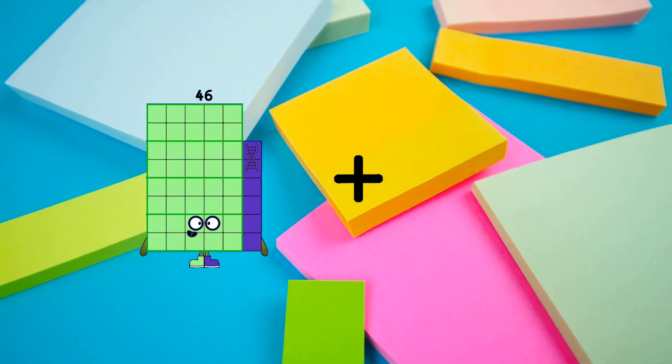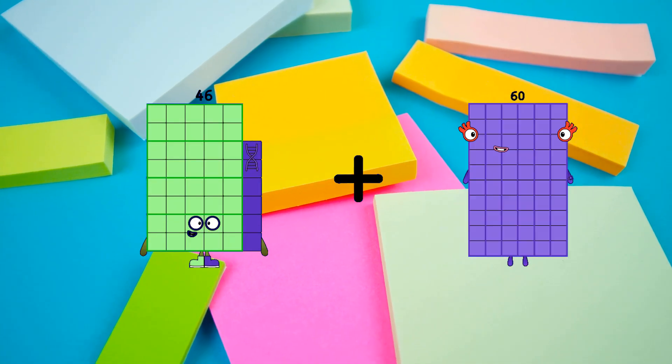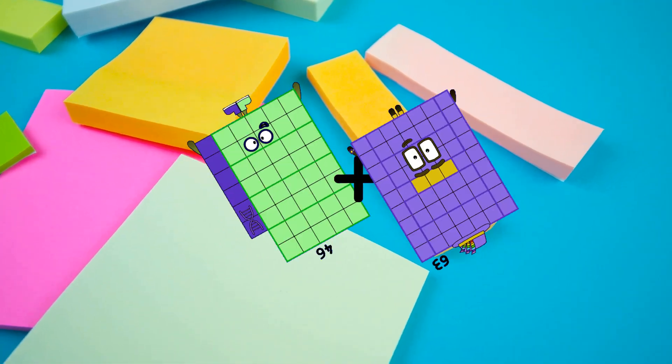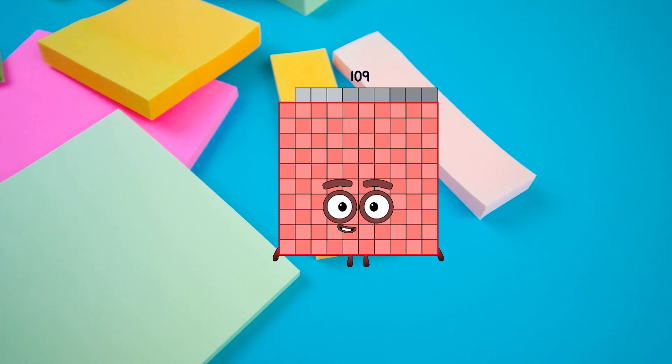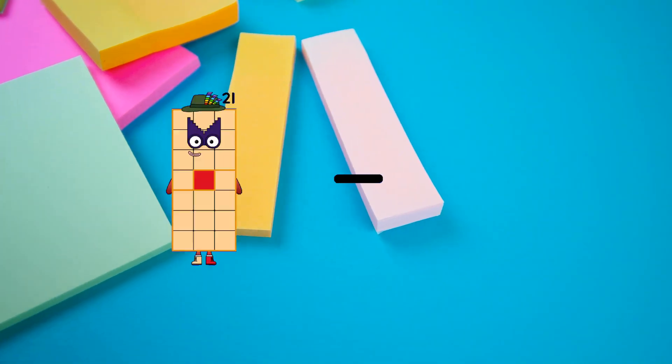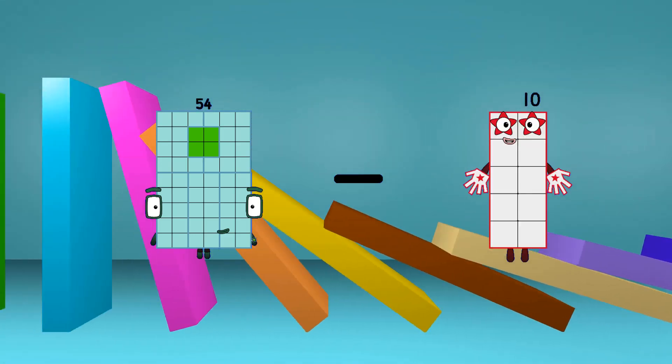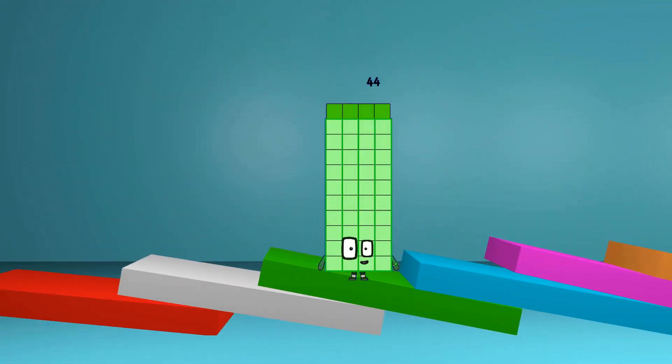46 plus 63 equals 109. 54 minus 10 equals 44.